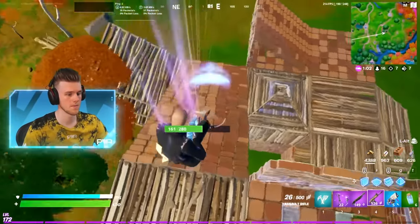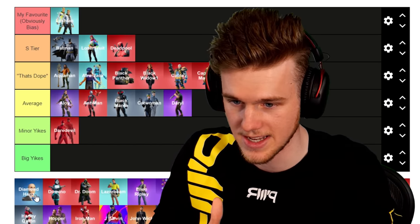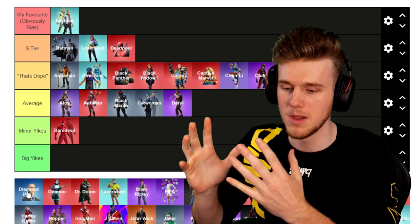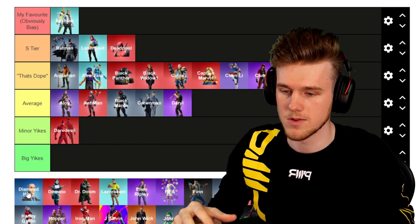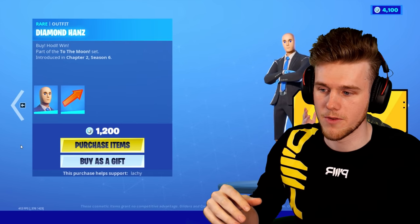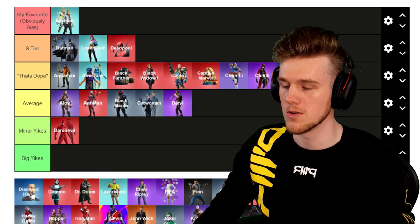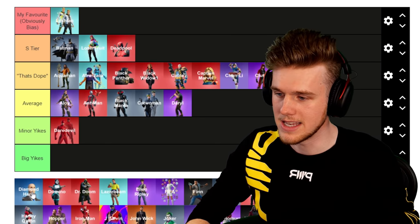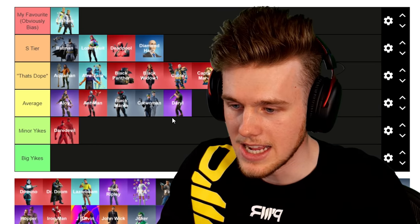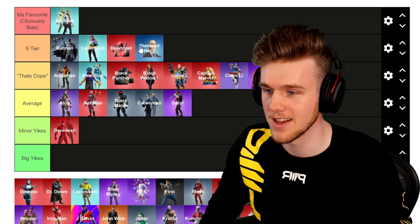Next up, Diamond Hands. This skin is amazing. I don't know who at Epic decided to do this, but it's one of the best ideas ever. They took two memes — since no one owns memes, it's public domain — combined Diamond Hands with the Stonks guy, made something new, and put it in the store. 10 out of 10 through and through. Amazing idea especially in the climate of stonks culture. Great marketing, great execution. It's S Tier — definitely one of the more recent times I've been like 'hats off, that's a 10.'